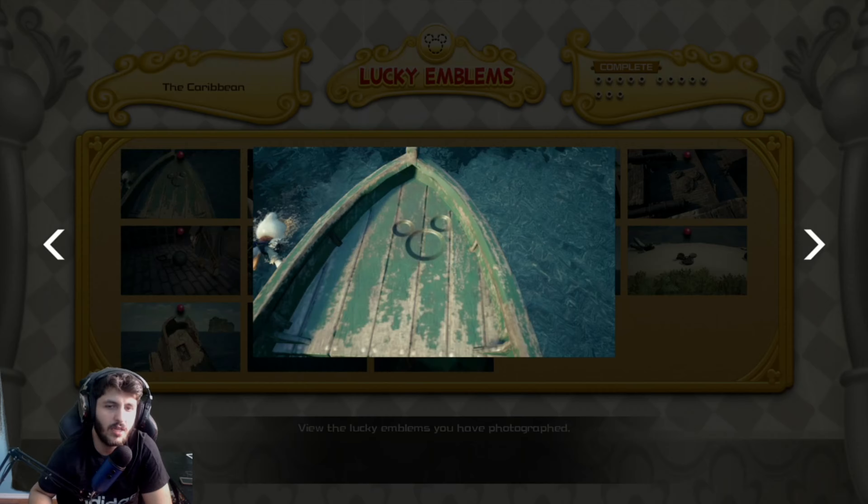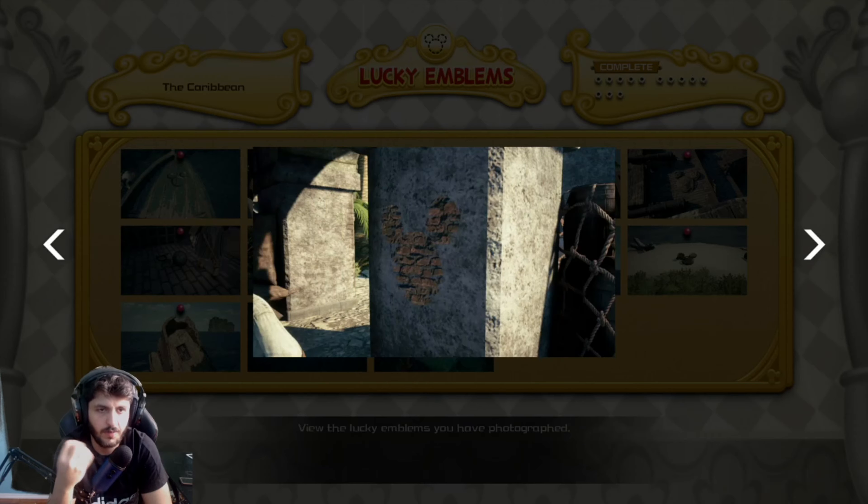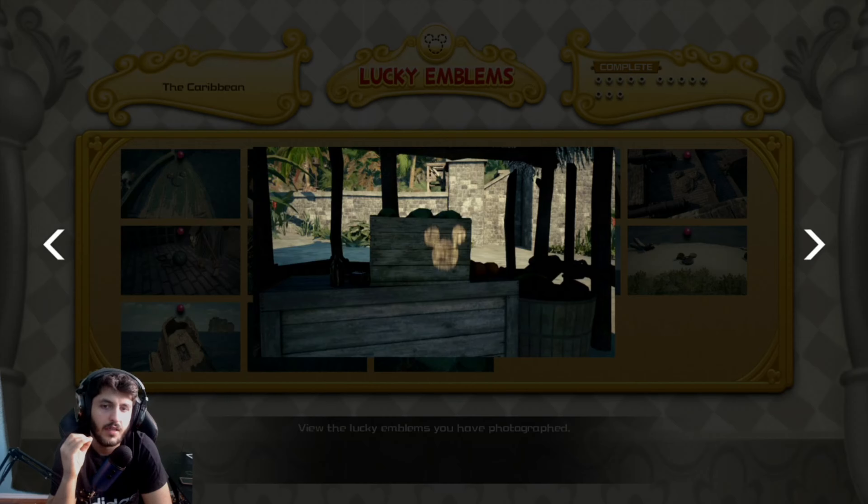One of the lucky emblems is on a broken boat — that's one of them. The next lucky emblem is inside the Port Royal area; it's on a wall by those barrels. You'll see it on the wall, hopefully you guys find it.